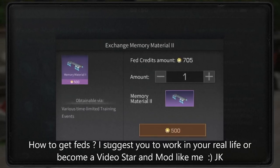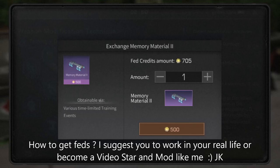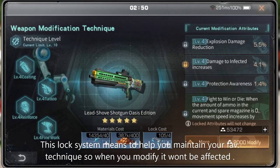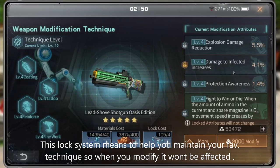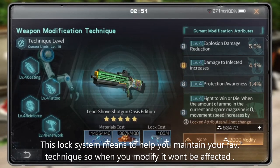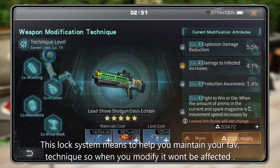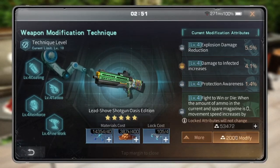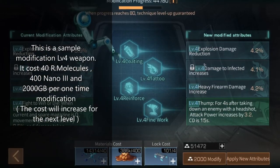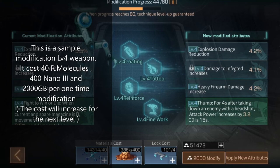How to get feds? I suggest you work in your real life or become a video star and content creator like me. This lock system is to help you maintain your favorite technique so when you modify, it won't be affected. As a sample, modifying a level 4 weapon costs 40 molecules, 400 nano tree, and 2000 gold bars per one modification.